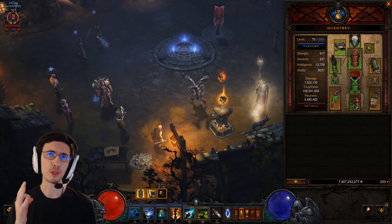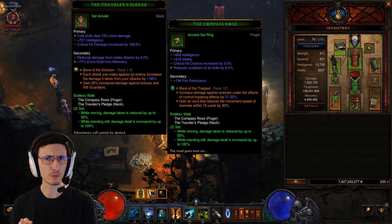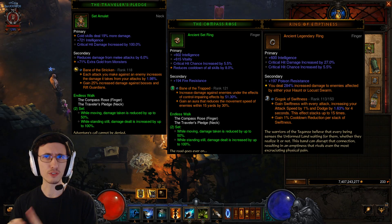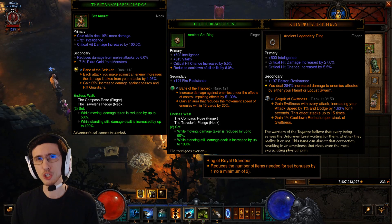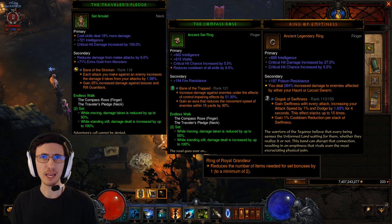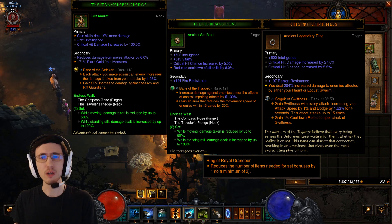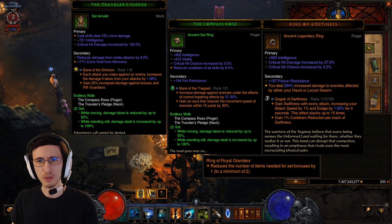For rings, you want three rings: Compass Rose to go with your Traveler's Pledge to complete that set, which is incredibly powerful with this build, Ring of Emptiness, and Ring of Royal Grandeur. I would recommend putting the Ring of Emptiness in the cube, as that will guarantee the max roll of 300% extra damage, and equipping a Ring of Royal Grandeur. In my particular case, I don't have a Ring of Royal Grandeur so I have that in the cube, but that's what I'd recommend.